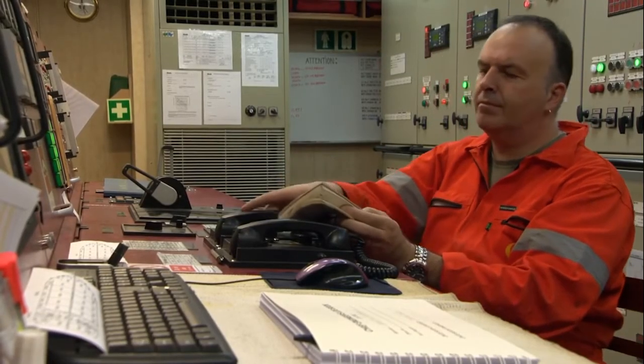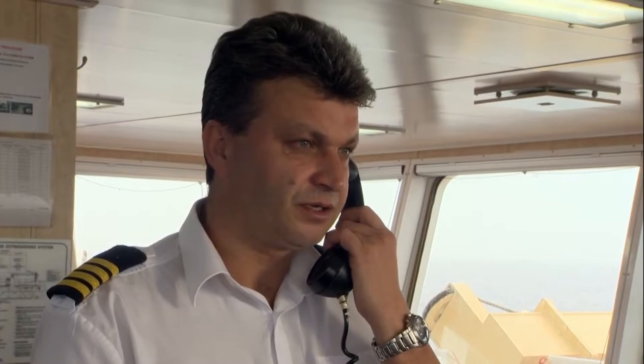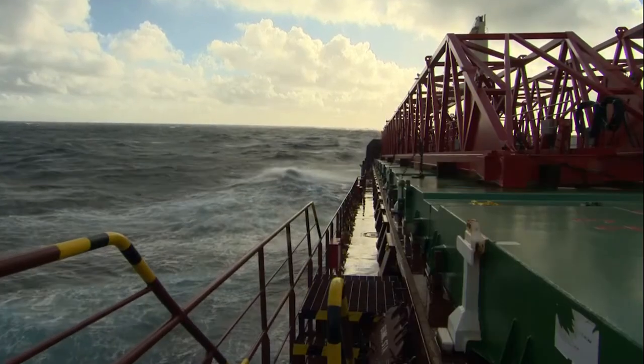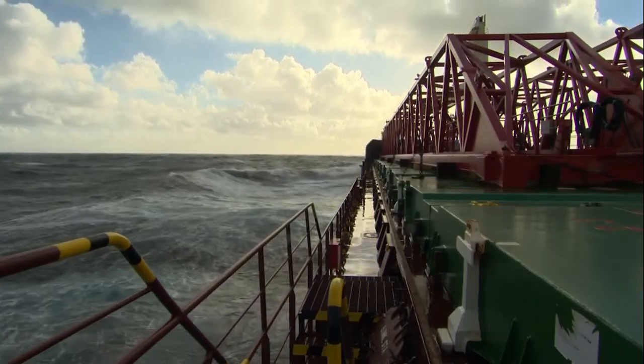The master instructs that the engines are put on standby. The captain contacts the engine control room: "Chief engineer, put the engine on standby." The engine is confirmed on standby. This keeps power available for any change of speed or position in relation to the wind.